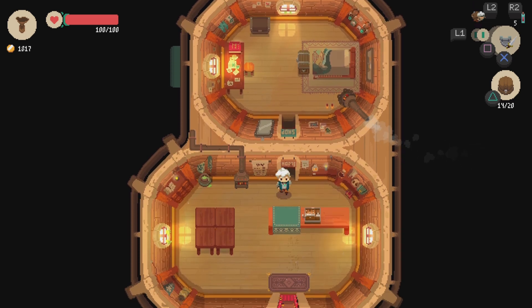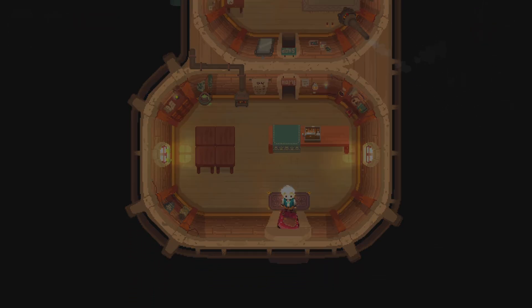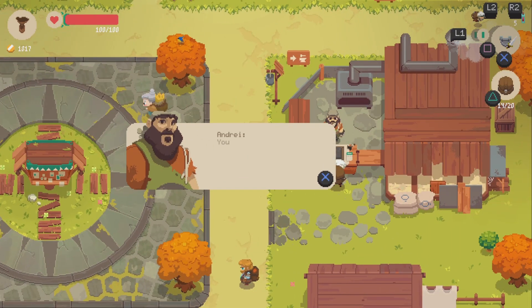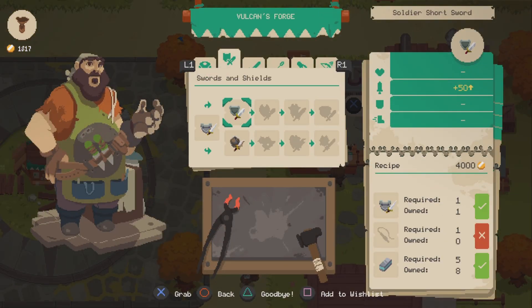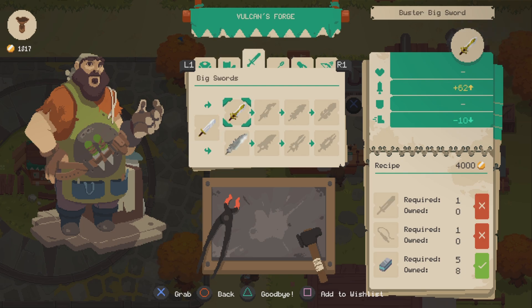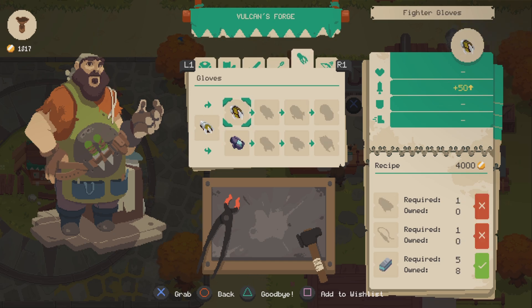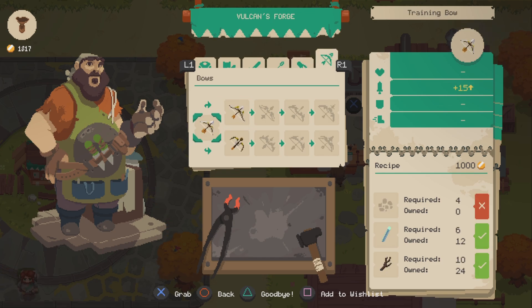Let's take a look at the equipment at the forge real quick, just to see if there's anything I wanted to make. Big sword — I don't think I've ever actually really used the big swords. A spear would be nice, same with the gloves. The bow is a nice backup weapon, of course.